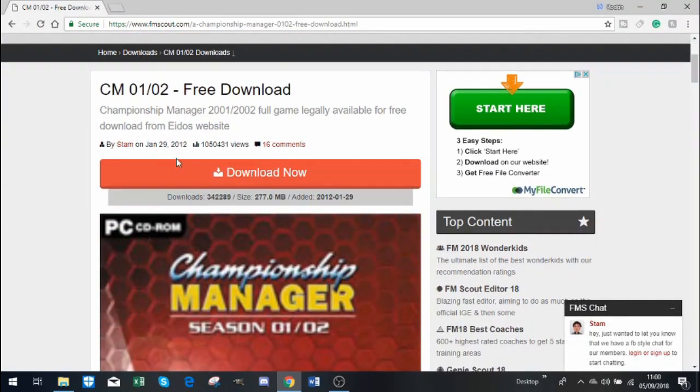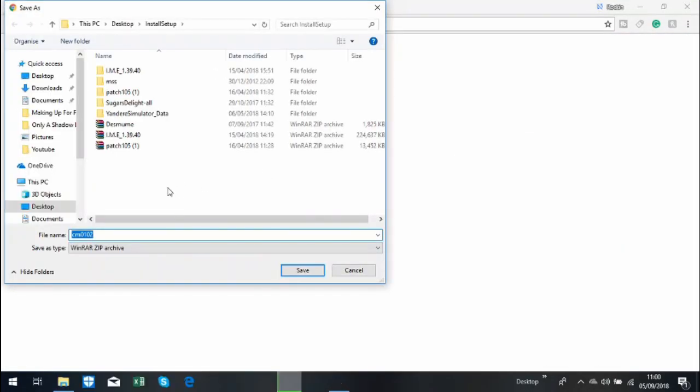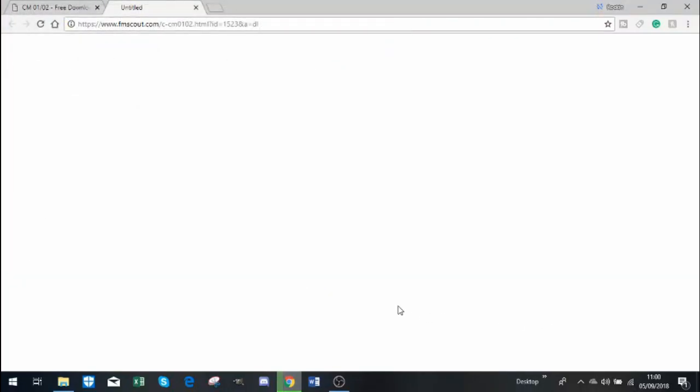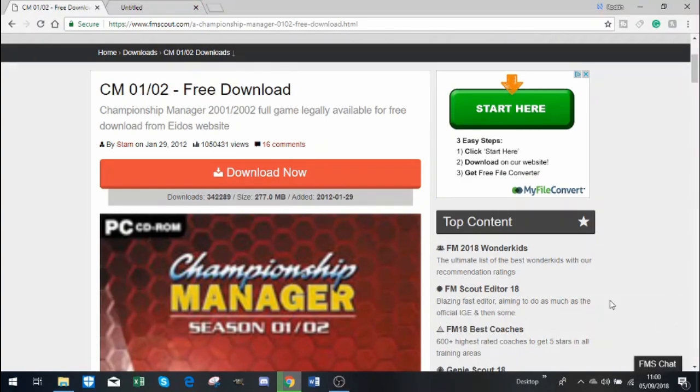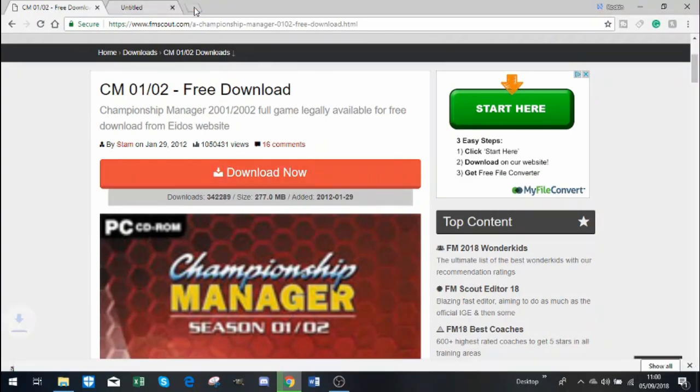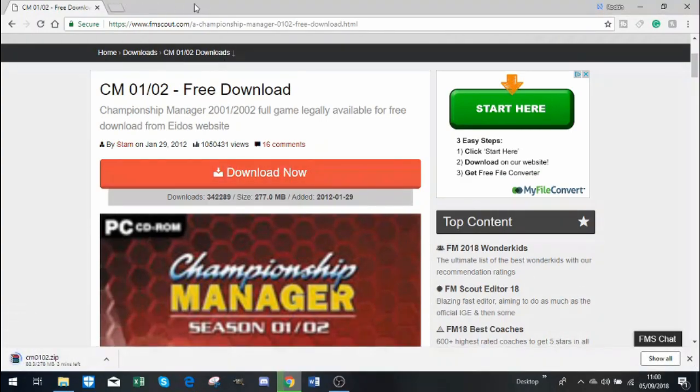You find this site and just as simple as you click download now. I have a folder set up for any games I install, any mods I install, etc. So I just saved that into there. I've just got to wait for that to download.